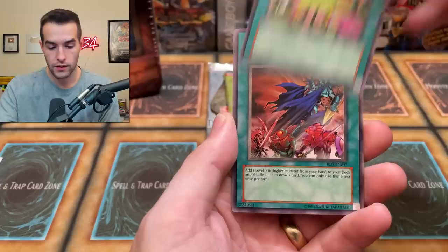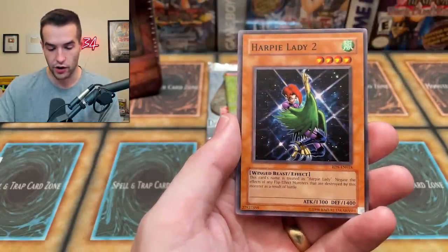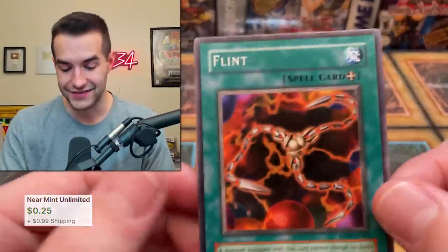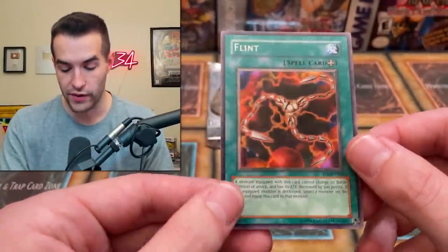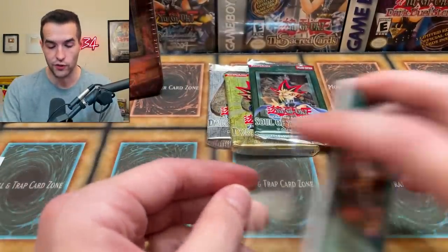Back to Square One, The Light in the Load, Harpy Lady 2, and Flint — a regular old rare Flint. So we're starting zero for two. We've got eight packs to go total in the opening, so hopefully we can turn it around a little bit and get some fire stuff.